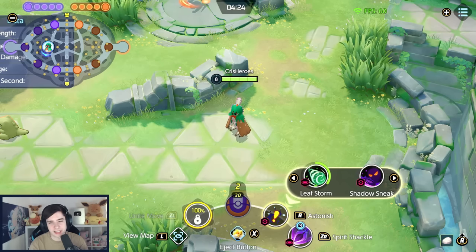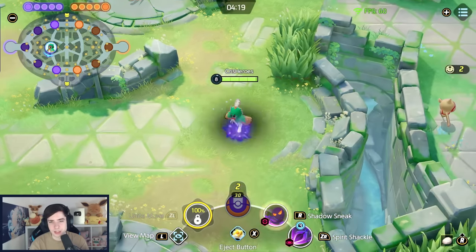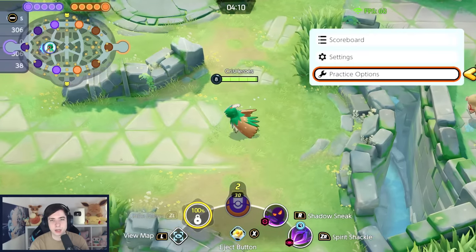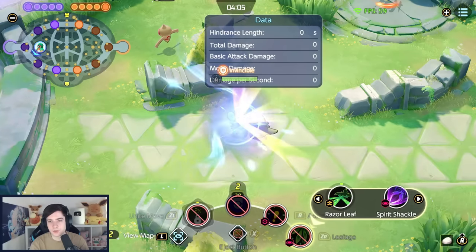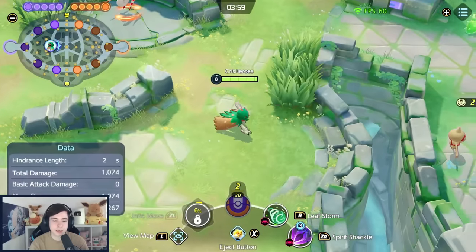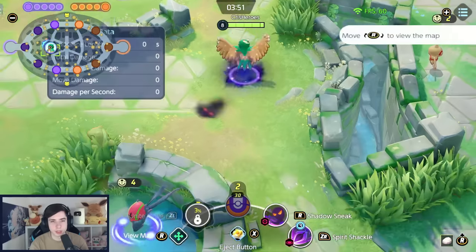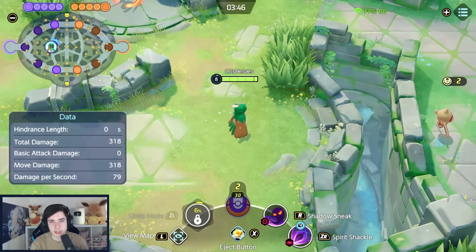On level eight, pick Shadow Sneak — it's what makes Spirit Shackle so strong as well. Leaf Storm is fine but Shadow Sneak is the right call. You activate it and a shadow seeks out the nearest opponent — it can even find opponents in tall grass without you having vision on them. When leveled up, Shadow Sneak first slows opponents and then reduces their defense stats by 60%, which means Spirit Shackle does a lot more damage.